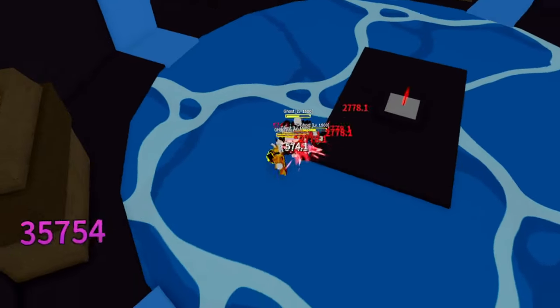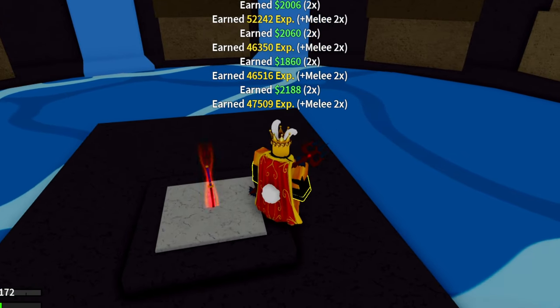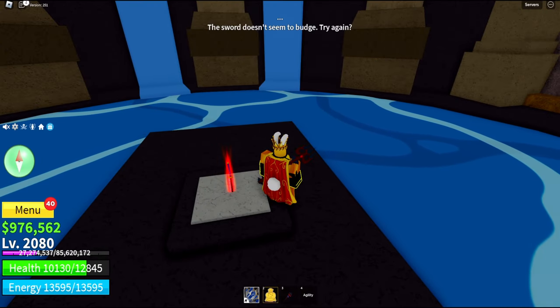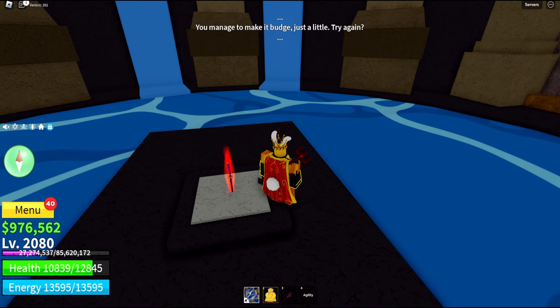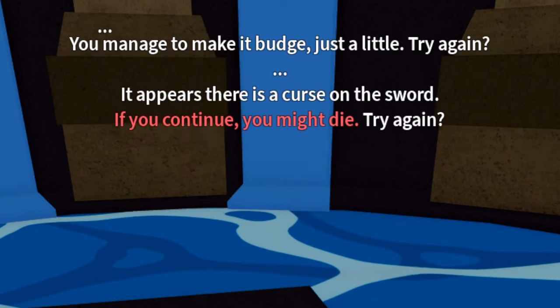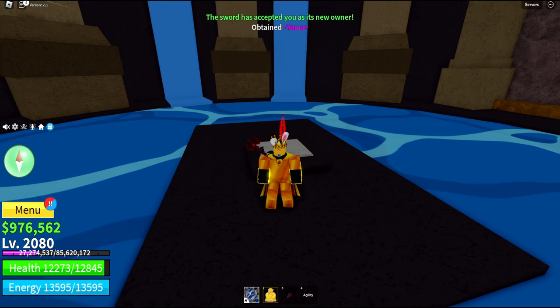You go through the waterfall and break this door down. You gotta kill some ghosts in here, which are pretty easy. Then you pull the sword out by clicking on it. It will say it doesn't seem to budge, so you try again and just keep trying till it comes out. And there you go, now you have Yama.